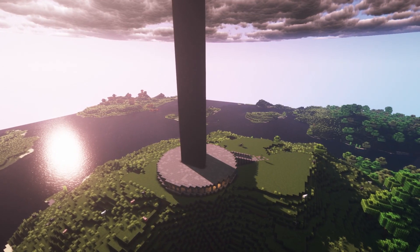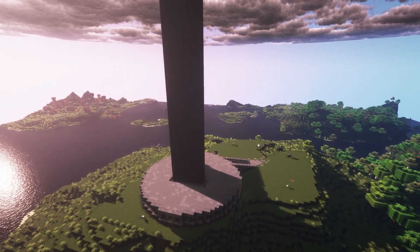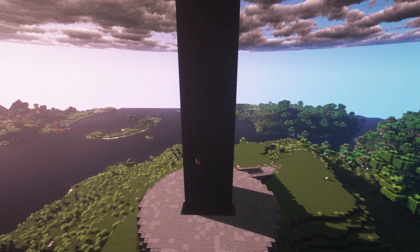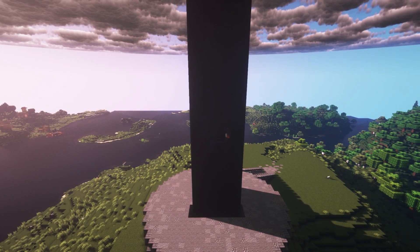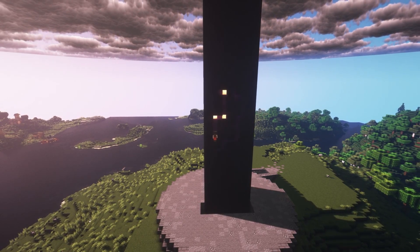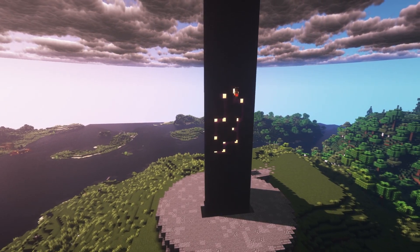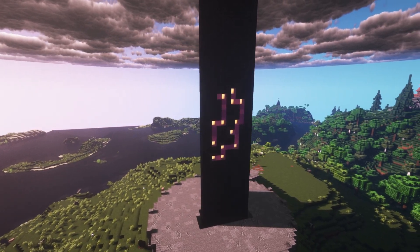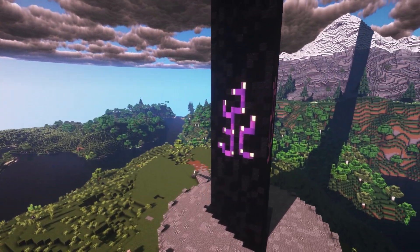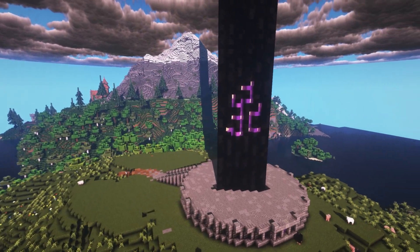I'm building some stairs up to it, kind of like a platform. Right now I'm putting some inscription on the side of the obelisk — it's kind of purple with some lights on it. I realized that being indented makes it hard to see, so I popped it out so it's flush with the wall. I've put random inscriptions on all three sides of our massive prism-looking thing.